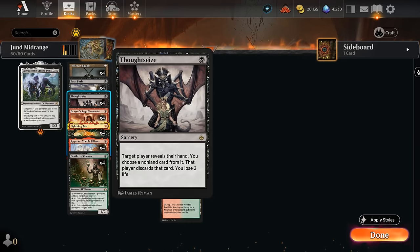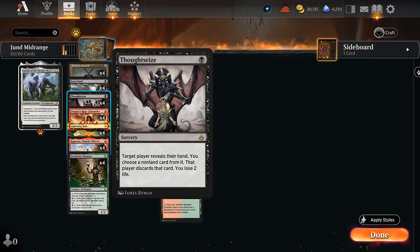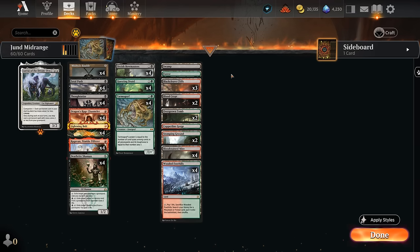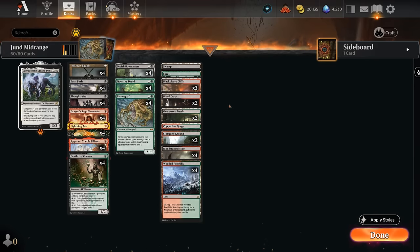A key decision point: do we run Thoughtseize or split with Inquisition of Kozilek? The main reason to run Thoughtseize is that we can take key four-drops like The One Ring or Omnath, whereas Inquisition might fall short. You could address that in the sideboard if you're playing best-of-three with additional Inquisitions or Duress. We could also have Unholy Heat as another one-mana removal spell, and other impactful creatures as a backup plan in case the graveyard gets hated out. With that, let's jump in some games!